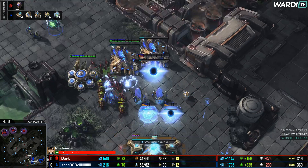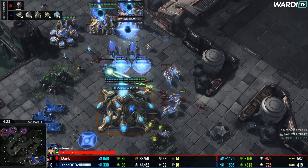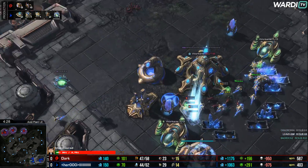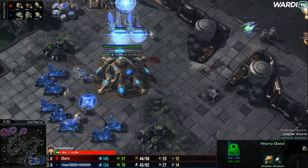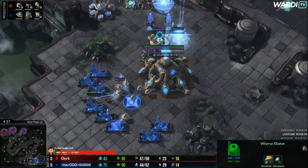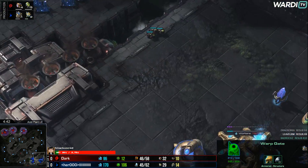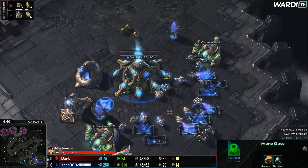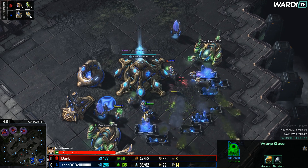They bust through right away, and there are Banes left over heading towards the mineral line. Hero is a little bit late to pull the Probes away. The Probes are doing laps of random excess as the final Bane is used up. Hero really needs to re-plug the wall off — he needs to wall off again, otherwise he's in a lot of trouble. He does get a warping down and Dark starts droning up, realizing he can't get much more damage done. A few Banes in the main base, a couple in the natural — Hero is a little bit out of position.